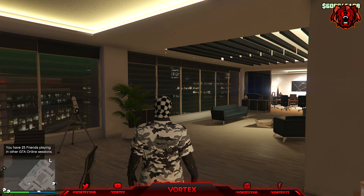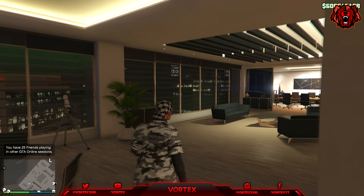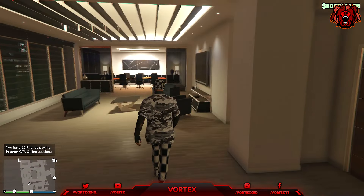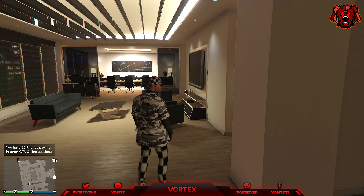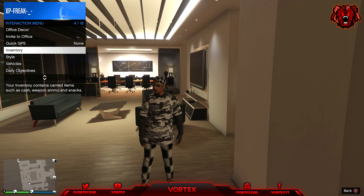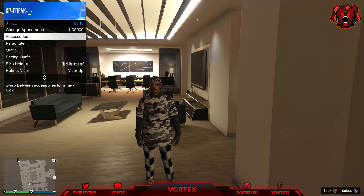Once you spawn in online, all you have to do is scroll through your outfits and you'll see that you have the outfit we just created. If you enjoyed today's video, a like down below would be highly appreciated. Until next time, my name has been Vortex — thank you all so much for watching, peace out.